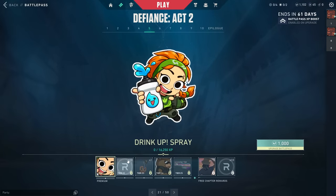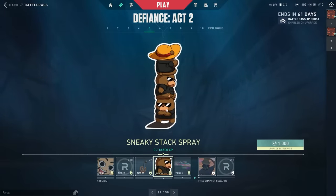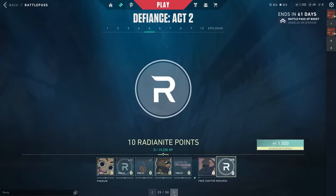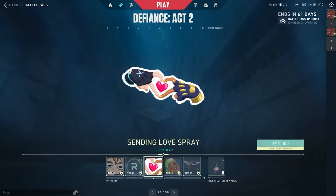After that we got the Double Tap spray, which looks like an Instagram notification, and the Drink Up spray — that's Sky, pretty cute. Then 10 Radianite, the Twisted Treat buddy, the Snaky Sneaky Stack spray, the Retro Wave Operator, and the Spike Sanded card.